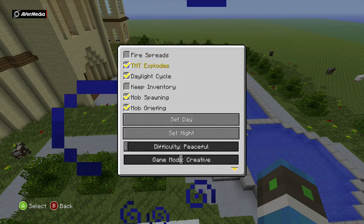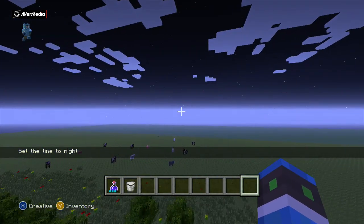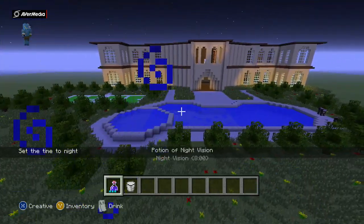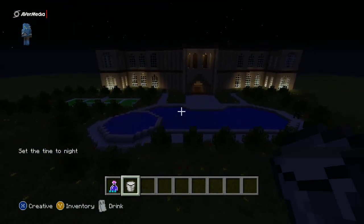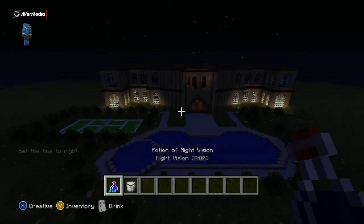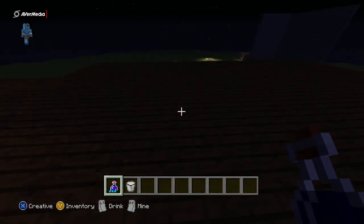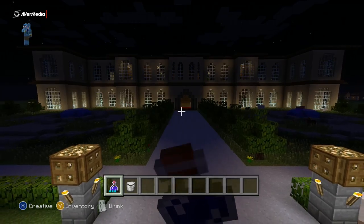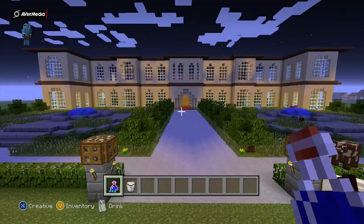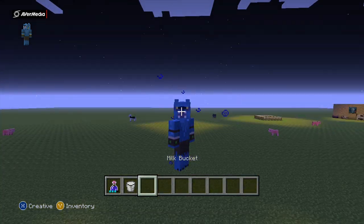Let me see what it looks like at night — with night vision on it's not very nice in the back garden at night. Oh, it glows up here, I never knew that. Okay, so that's it for this video — I'll see you in the next one. FB Savage Wolf out!